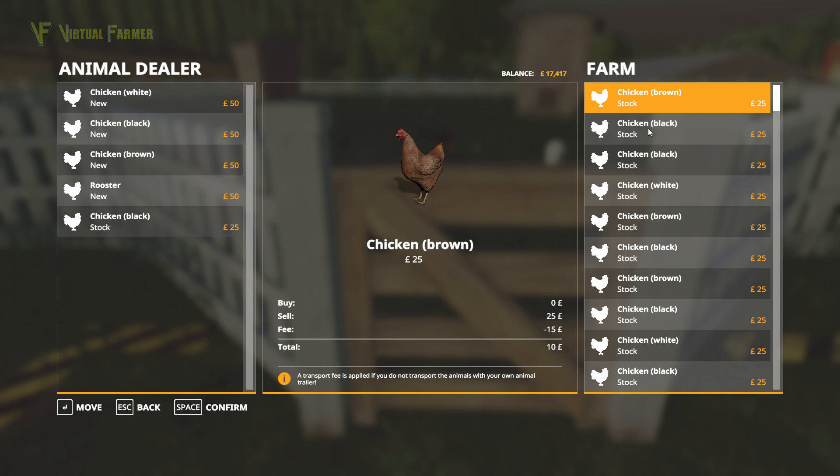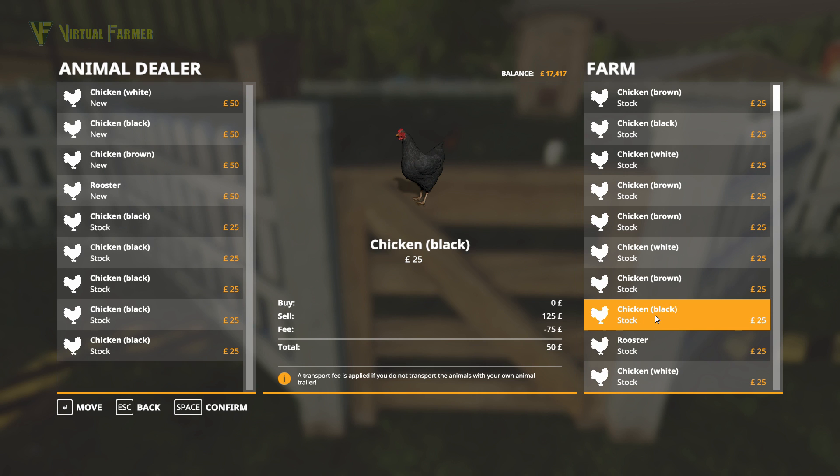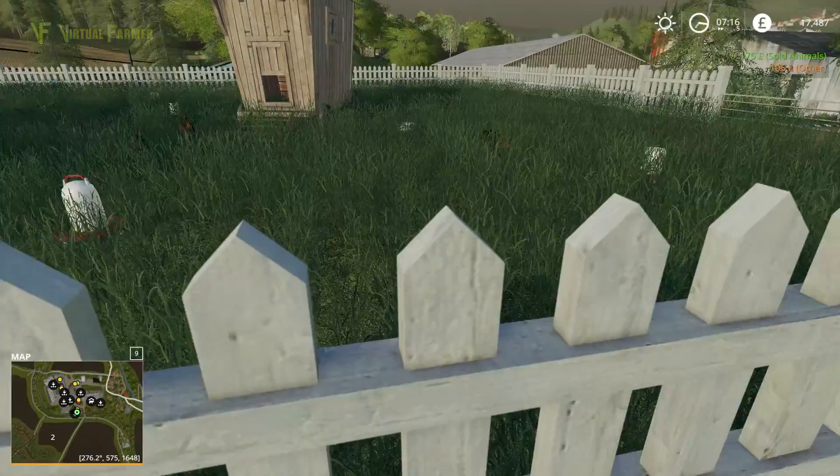Sell that one. Two, three, four, five, six — and one more black chicken. There we go, seven. Confirmed. So, 175 for selling those.